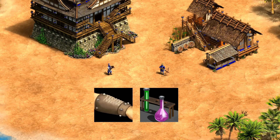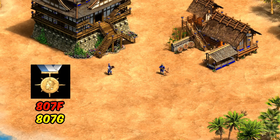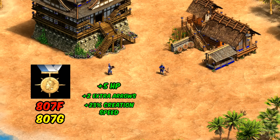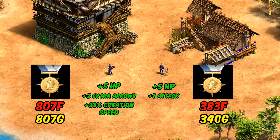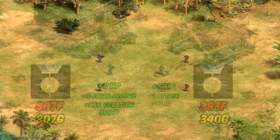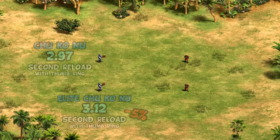In contrast, the Elite upgrade at 800+ food and gold is not particularly cheap, while on the face of it giving only 5 HP and two more of those weak secondary projectiles that usually do just one damage, plus a bit faster creation time. The Arbalester upgrade in contrast is less than half as much, while giving the same plus 5 HP along with plus one attack. There are also some major hidden downsides to the Elite Chu Ko Nu upgrade that aren't shown officially — the first being that adding more secondary arrows slows down their attack rate, in this case by about five percent.